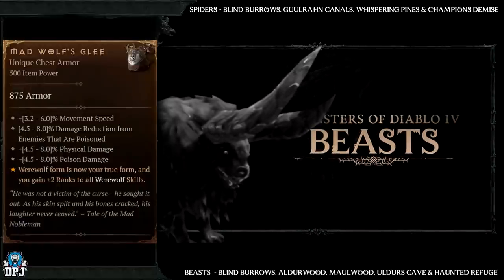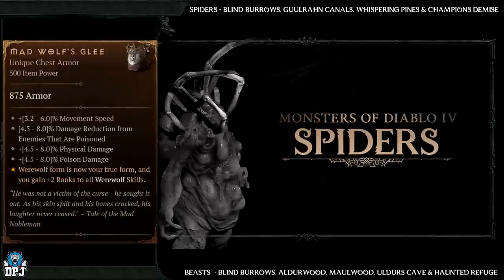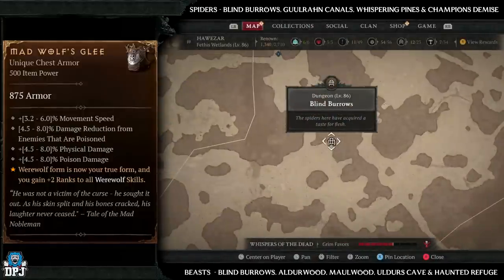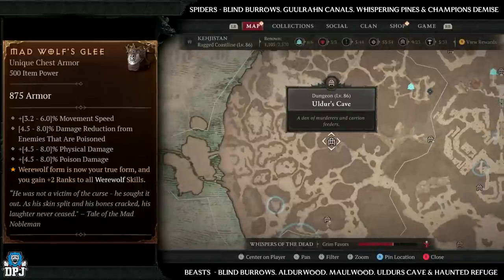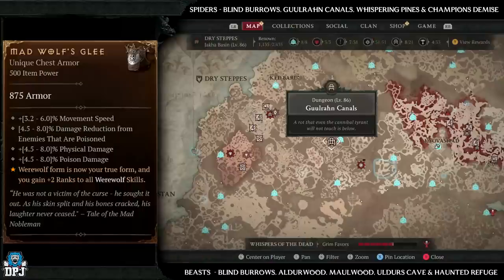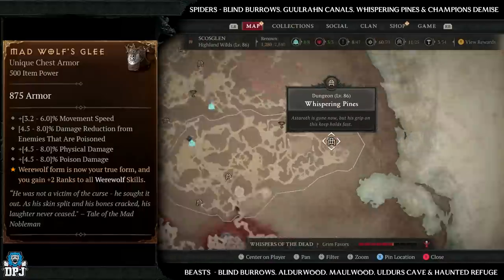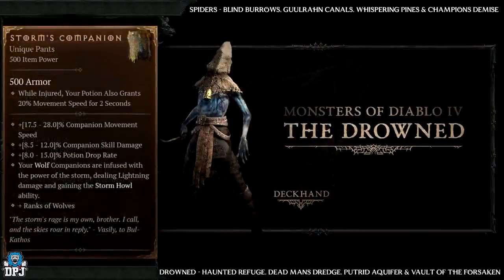Next up we have the Mad Wolf's Glee — again beasts and spiders. Beast dungeons: Blind Burrows, Alderwood, Moorwood, Alder's Cave, and Haunted Refuge. Spider dungeons: Blind Burrows, Ghoul Run Canals, Whispering Pines, and Champion's Demise. Again, Blind Burrows is definitely number one here, but you may get lucky with any of the others.